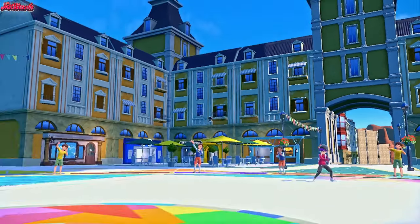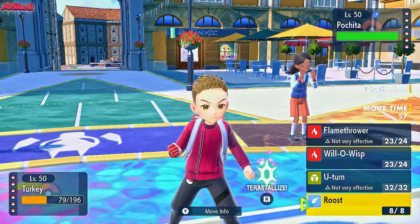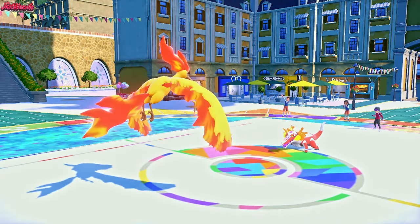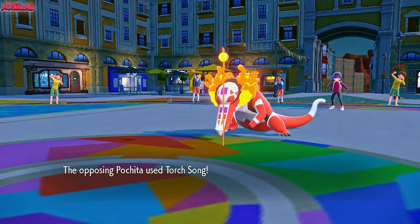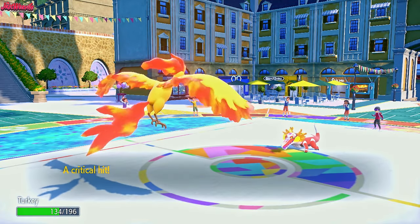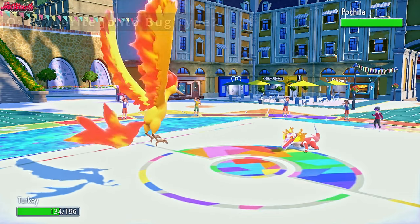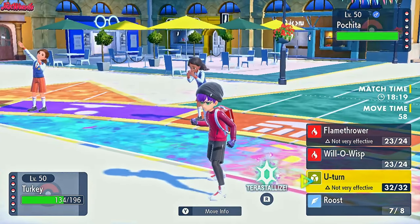Pochita comes in — that's going to be the Skeledirge. I've battled Reese before and they've used a Skeledirge called Pochita. So what I'm going to do is use Moltres to go for a Roost, and let this thing do its Torch Song. As they go for the Torch Song, they get the Special Attack boost — I'm guessing it's Throat Spray. They do get a crit, which is unfortunate, but it doesn't do too much damage at least. They get the Throat Spray boost — I knew it!